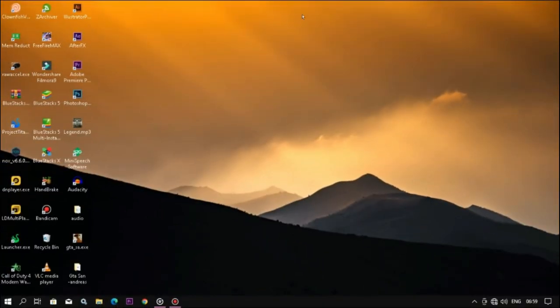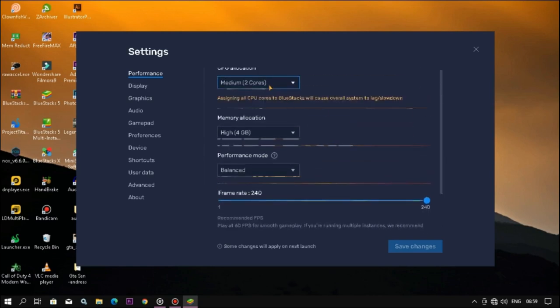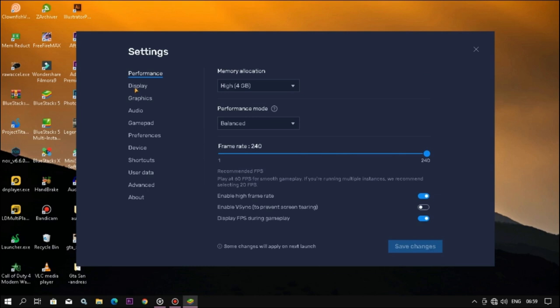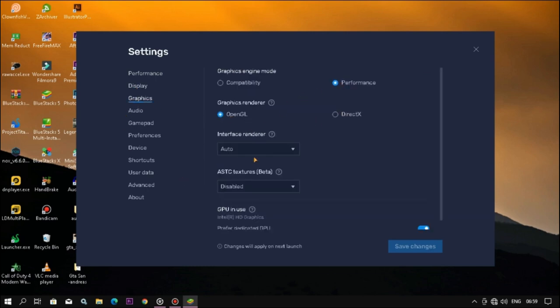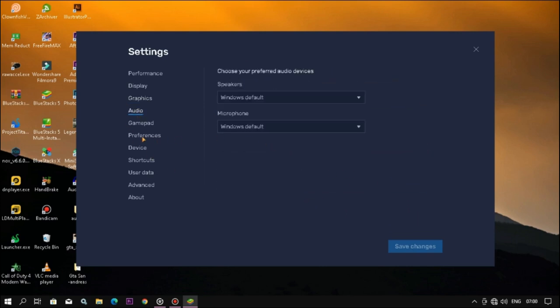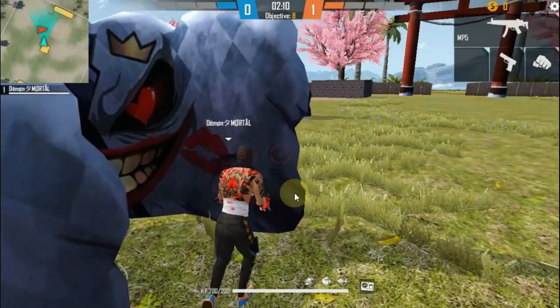Now open your BlueStacks and copy my settings. Enable visual tapes — this is very important to get maximum frame rate. Now you're all done.